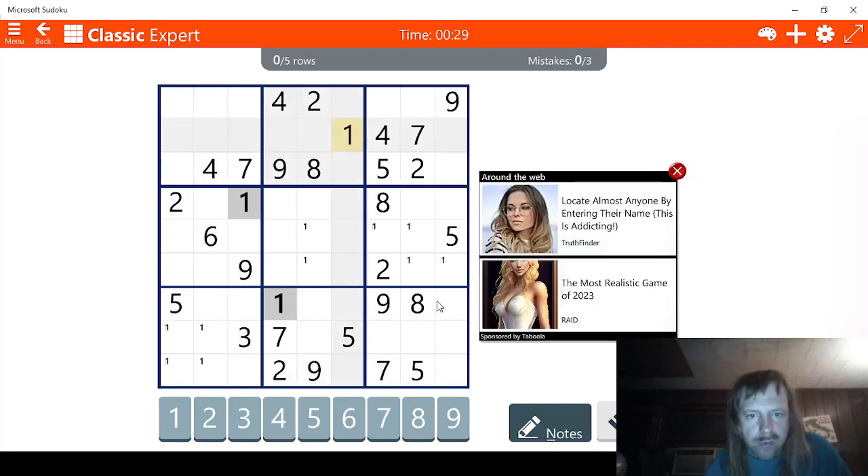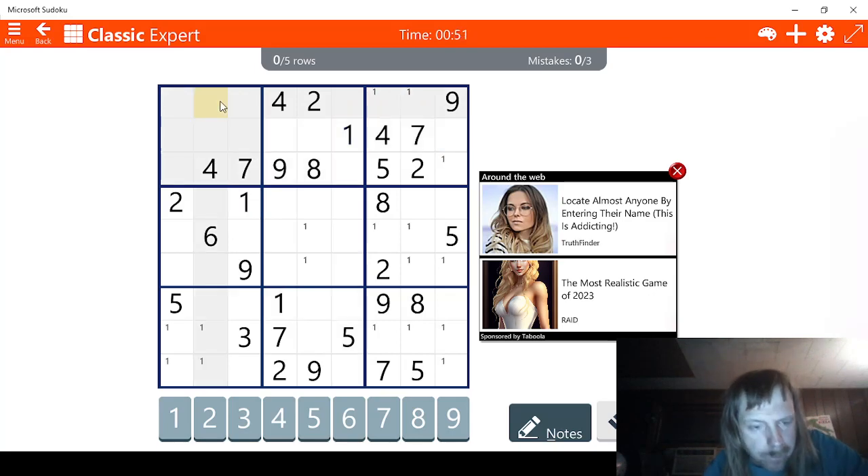Over here there are no modifiers, but there is a 1 right here — that helps a little bit. 3 possible ways for 1. Over here, 3 possibilities. That should be all the 1s. Now let's check 2s, then let's check 3s.